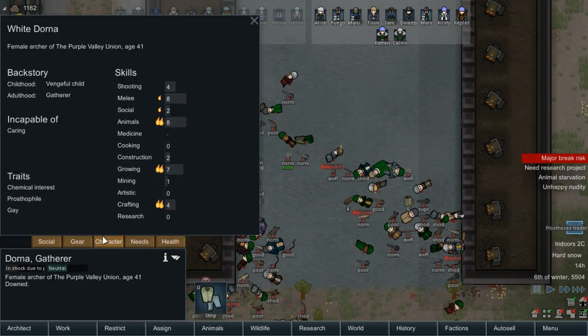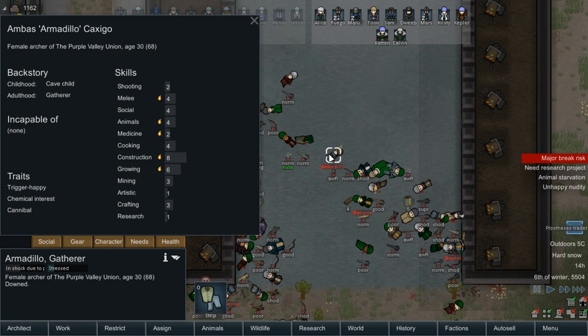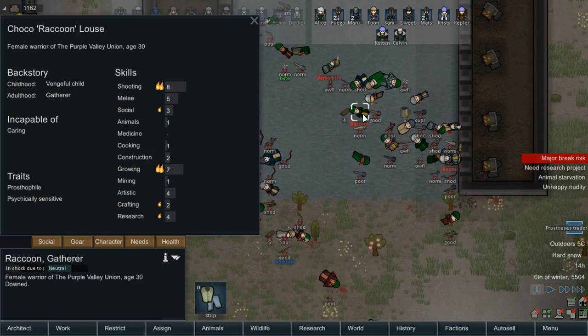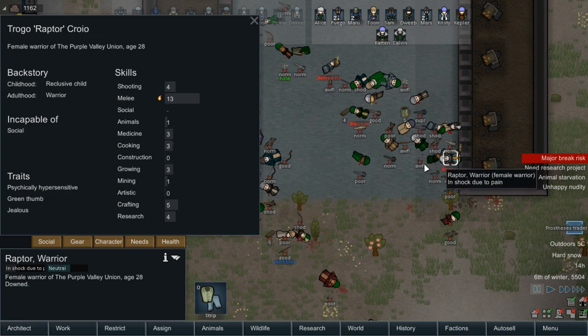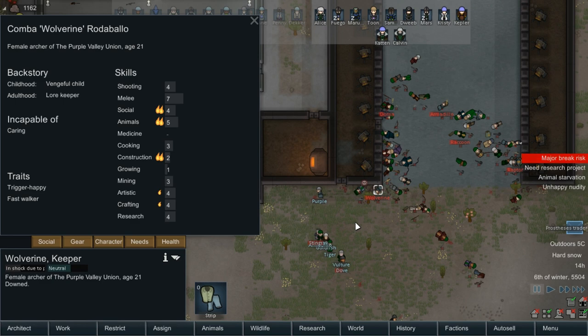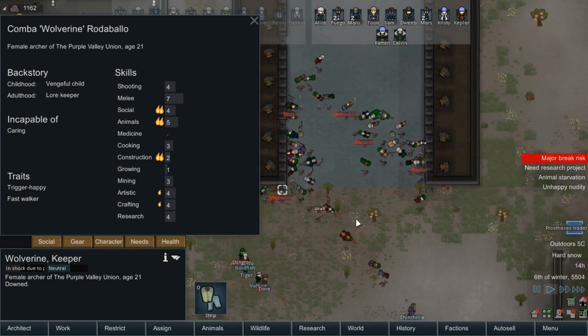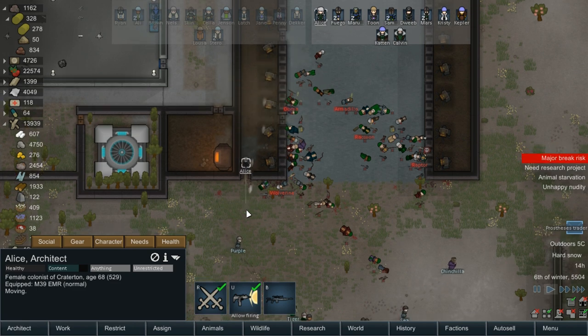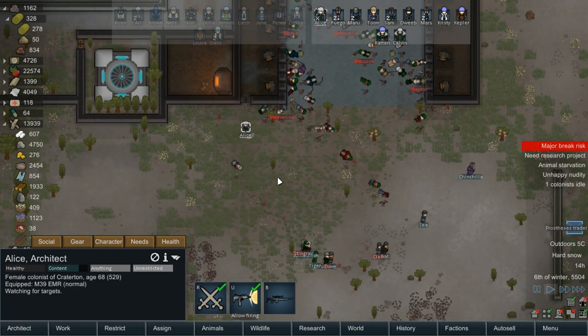That's fine. So we don't need you, we don't need you. We could use a cook — a few cooks. Anyone down have a burning desire for cooking? I don't even care if it's high level, just a burning desire is what I need. Cooking at three — that's it. Hey Alice, could you come try to knock down a few people? Oh shit, that turret could have been a problem.